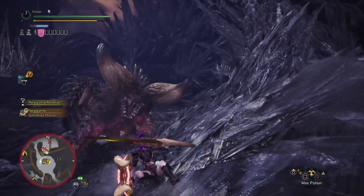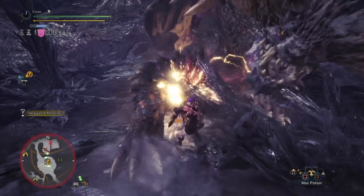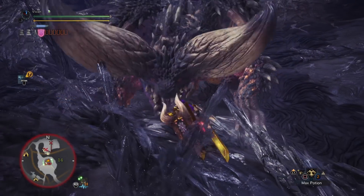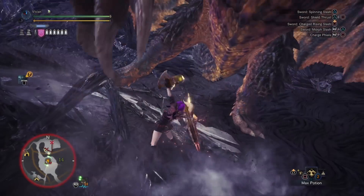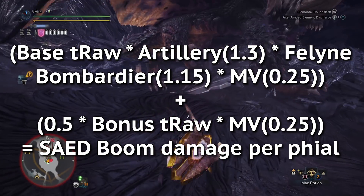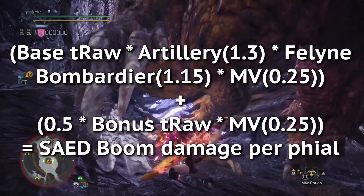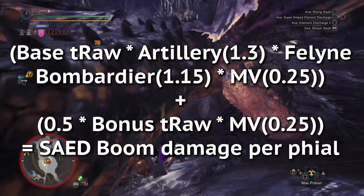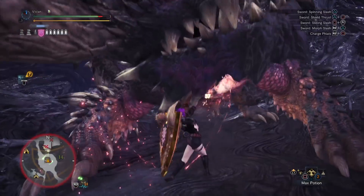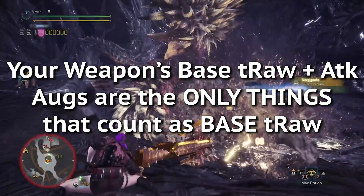Anyway, the change they did to SAEDs is that they made bonus True Raw only half as effective for SAED phial damage. However, the base True Raw of your Charge Blade still affects SAED damage the same as normal. So basically, the formula ends up looking like this. Also, I apologize — in the CB meta video, we said that non-elemental boost counts as base True Raw. I was wrong. It turns out that the phial damage formula actually changed a bit since I last tested it. I'm not sure if this happened at Patch 2.0 or later, but the formula did change quite a bit. What matters is that your weapon's base Raw as well as your attack augments are the only things the formula counts as base True Raw.